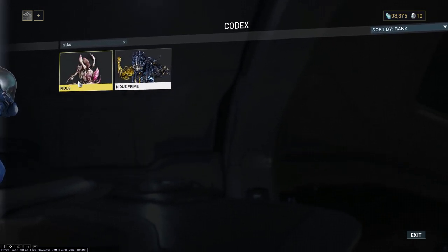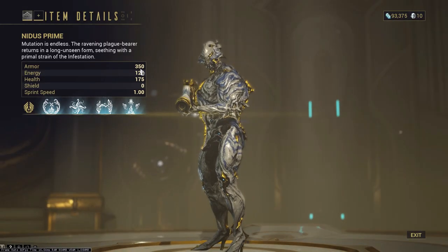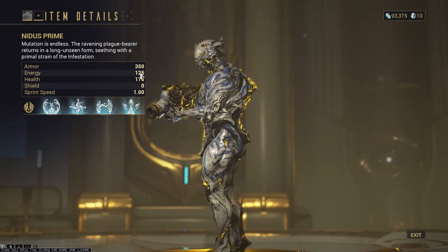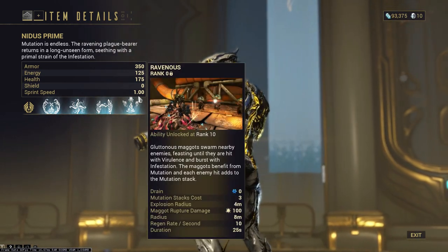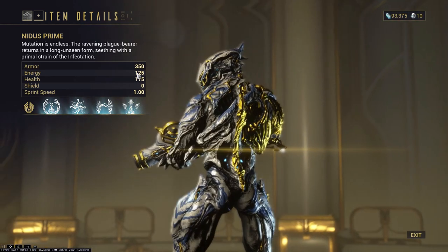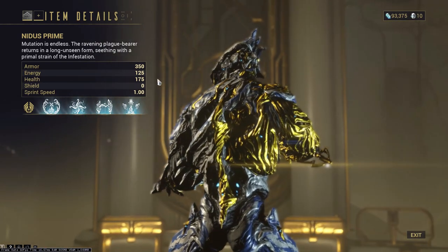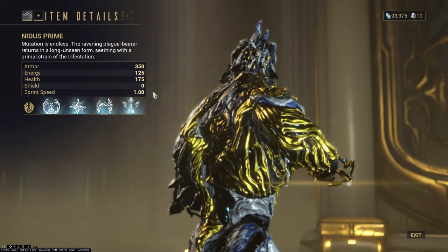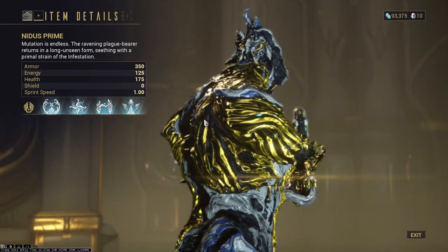I've already written down what the original has, so we're going to look at the new Nidus Prime. It has 50 more armor, which is a decent chunk — 350 total — and with all the mods you can get really good stuff. Sprinting speed is still the same, no shields, and you get 25 extra energy and 25 extra health.